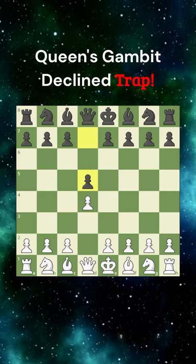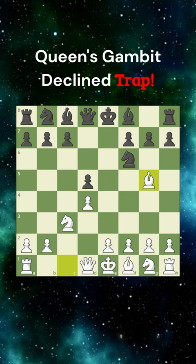Today we are going to look at an amazing queen trap in the Queen's Gambit Declined variation. The game starts with the following moves on board. Black develops his bishop to castle on the king's side.